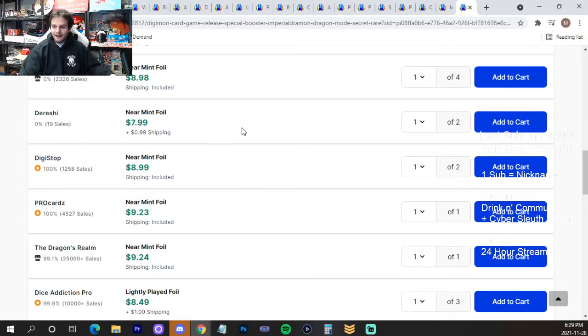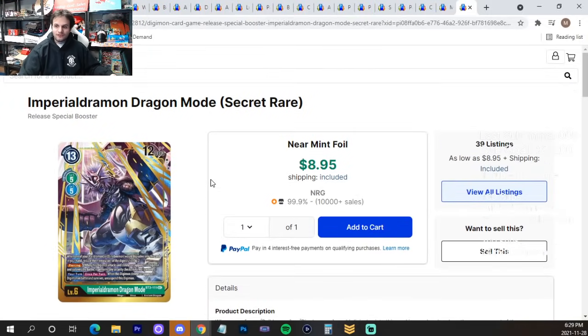Finally, ImperialDramon Dragon Mode Green — I think this card is a big sleeper with Imperial Dramon support coming in the future. I might be completely wrong, but if there's some secret sauce with this card and it does well, it's an old secret rare so it'll go back up in price. For $9–$10, grab a few for your collection or one to try playing, because some secret sauce might happen and this card could just explode out of nowhere.